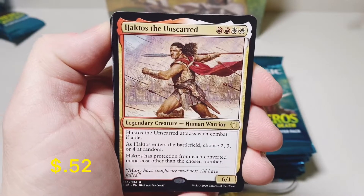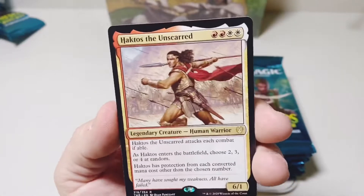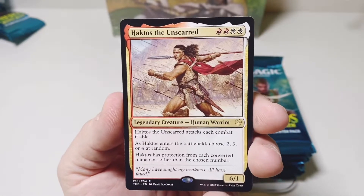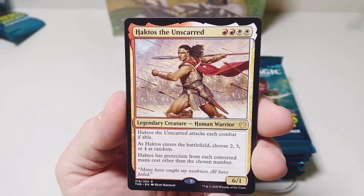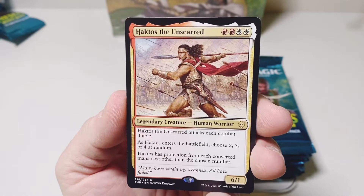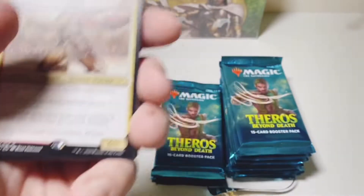Another Haktos Unscarred — I don't know if I've sat down to read this one. Let's take a look: two red, two white. The creature attacks each combat if able when it enters the battlefield. Choose two, three, or four at random — protection from each converted mana cost other than the chosen number. That's pretty odd.